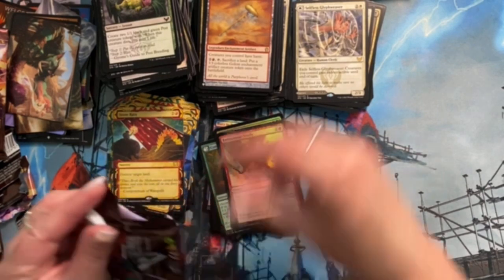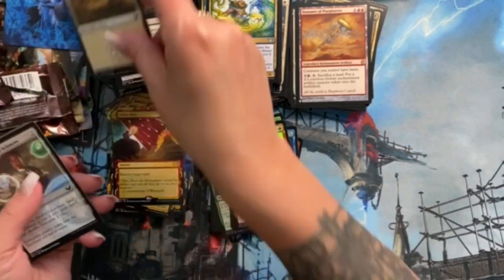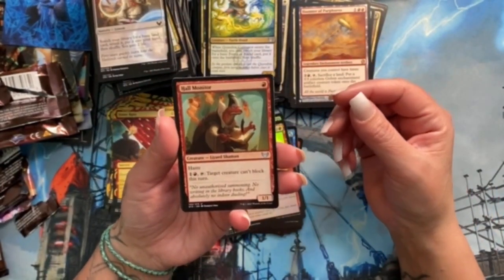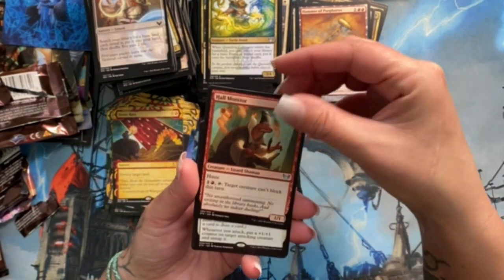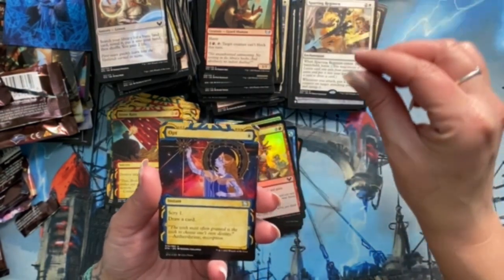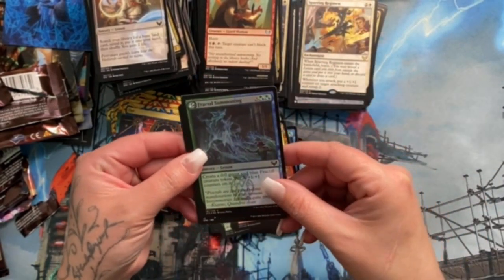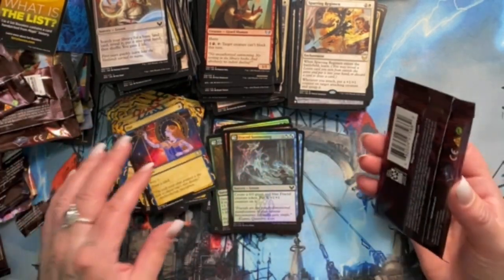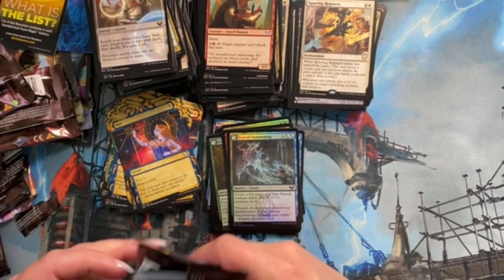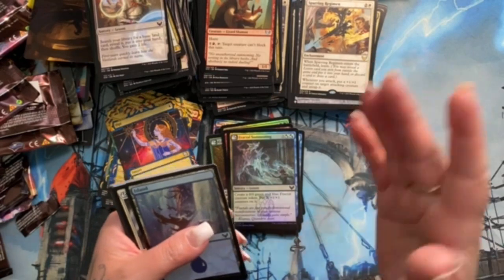Guys, what am I going to alter? I have so many choices to make! Hall Monitor — that's hilarious and so good for sealed, it's an uncommon. Sparring Regimen — it's just good, especially for sealed or limited. Another Opt — it's like, 'here's your playset of Opt that you need!' Fractal Summoning. I have like nine playsets of Opt but having all of those would be pretty cool.